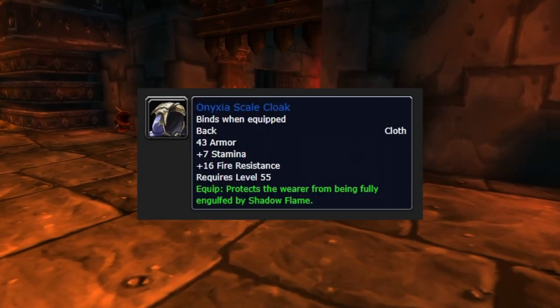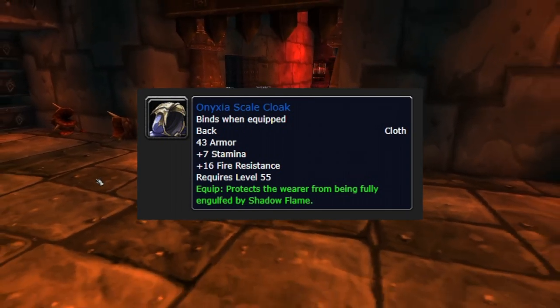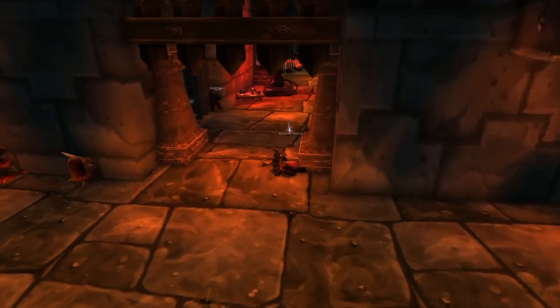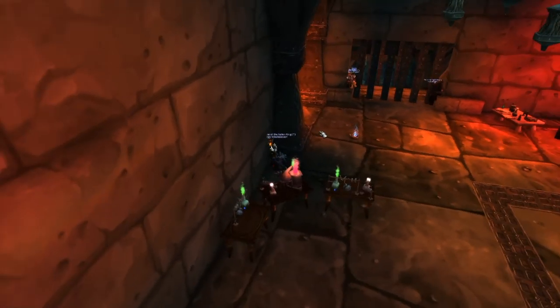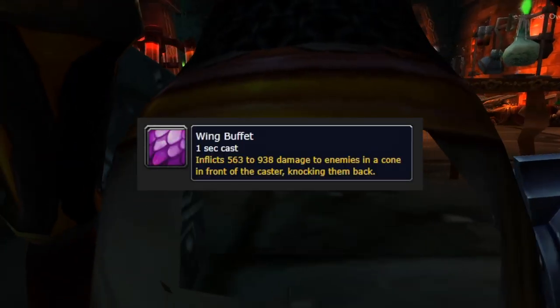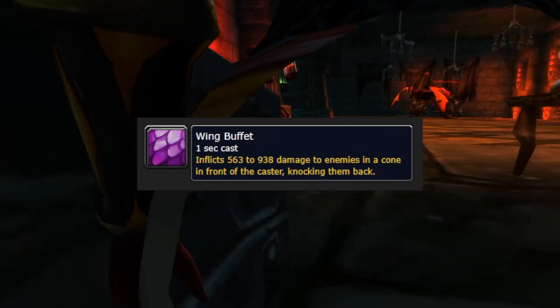All tanks must have their Onyxia Scale Cloaks equipped — there is a Shadow Flame breath that will kill you almost instantly without it. You'll use three tanks: a main tank, a flame buffet off-tank who replaces the main tank when stacks get too high, and a wing buffet tank. The wing buffet knocks the tank back and drops their threat, so your wing buffet tank stands here with the melee. When wing buffet is called, run out, taunt the boss, take the hit, lose threat, then run back.